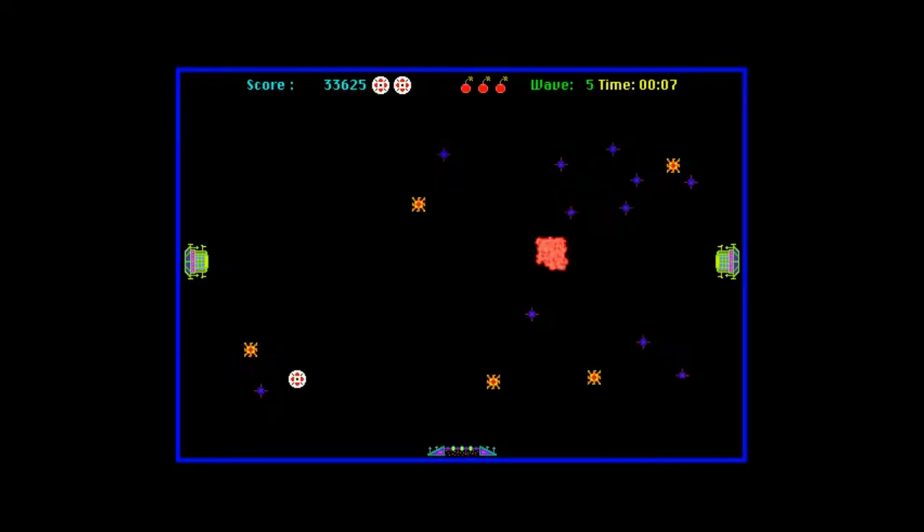Crystal Quest was also the very first color Macintosh game. Buckland decided to do this because it allowed him to learn the new power of the Macintosh 2. He also used to work with the Apple 2, so going from the powerful, colorful display of the Apple 2 to the black and white Macintosh was a really big step backwards. He jumped at the opportunity to go back to working with color.